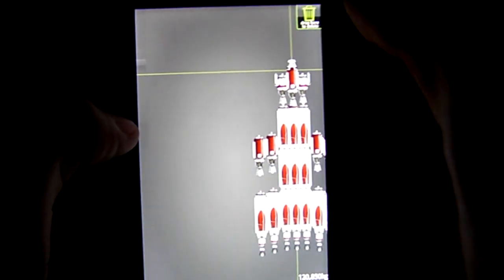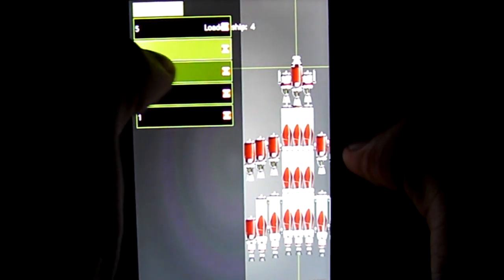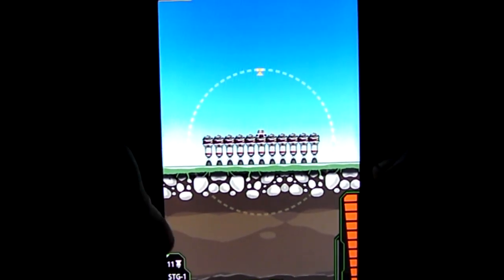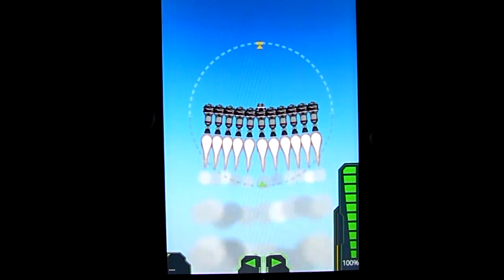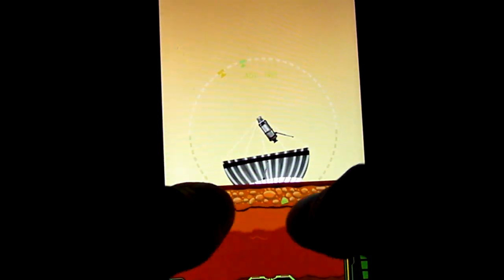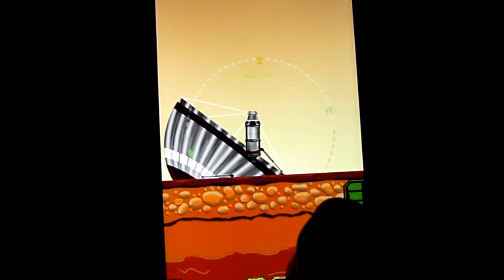Simple Rockets lets you build and fly rockets. However, it's not that simple because it features realistic physics. Weight, gravity and thrust affect your flight, so it's very satisfying if you manage to land your rocket on the moon or other planets. There are also many different challenges with leaderboards, so get the game and beat the high score.